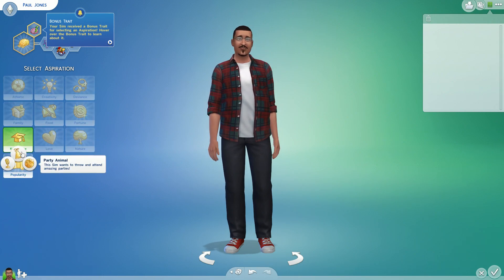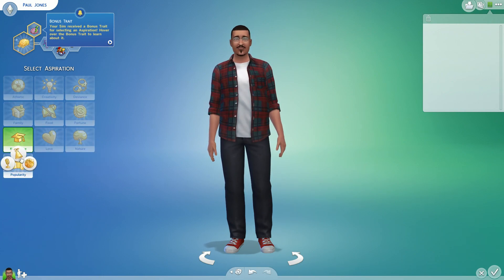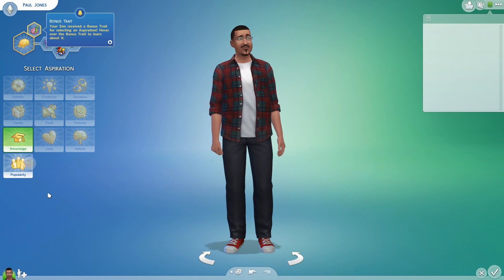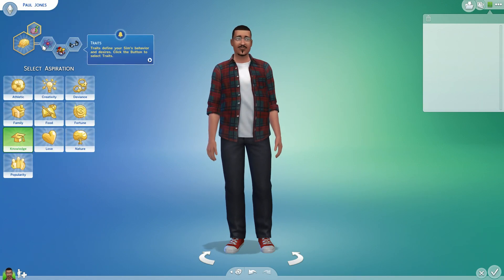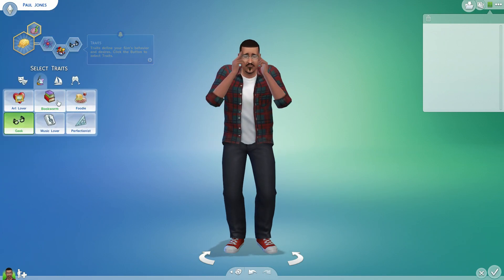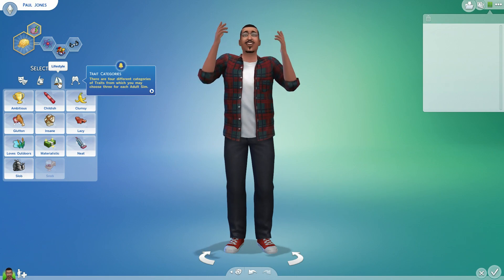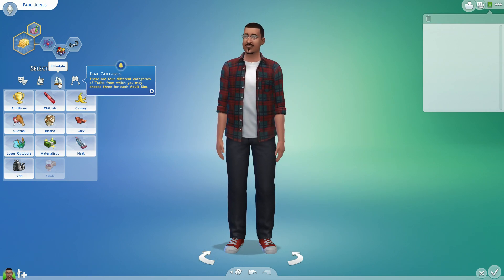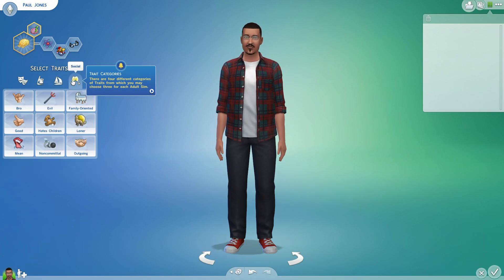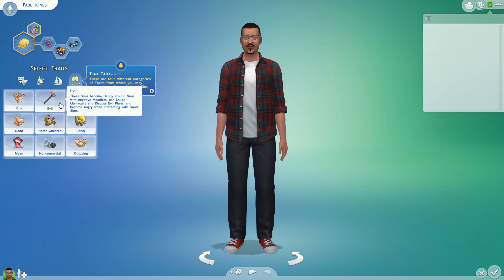There's a lot of options here - popularity, party animal. We're gonna go with Quick Learner because that's my other bonus trait. But I already have that - hold on, bookworm? I honestly don't know, guys - this is my very first time playing a Sims game. I've never really done this before.